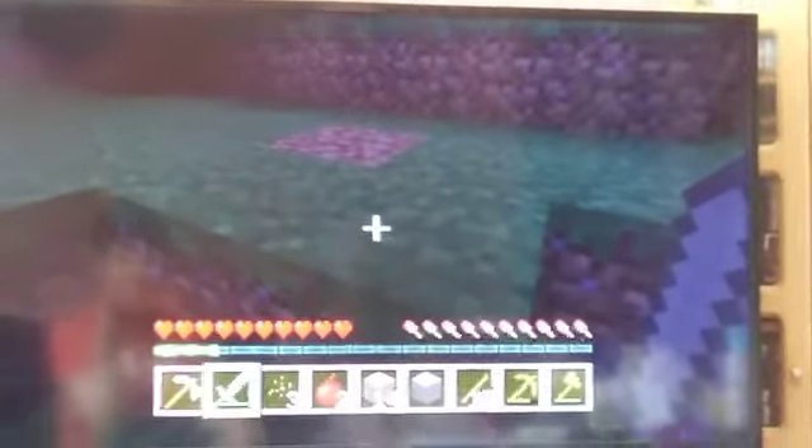Try turning around and jump there - you should be able to get up there. Well done! Now if you press triangle - you've got two white wools, so you need one more, and then you can make yourself a bed. I know it's a shame you've got to kill sheep, but you do have to.